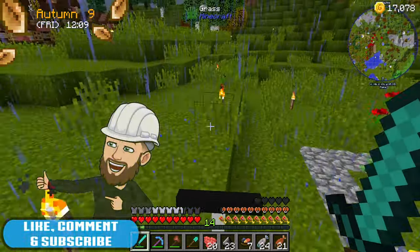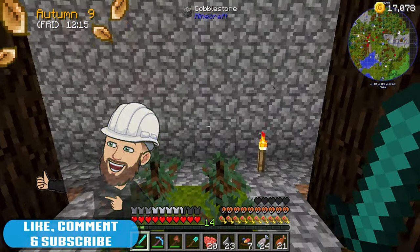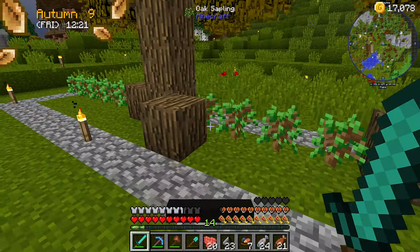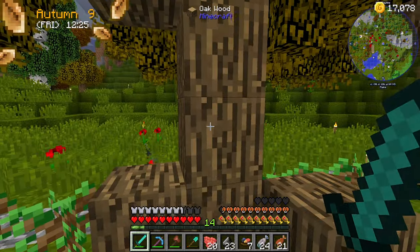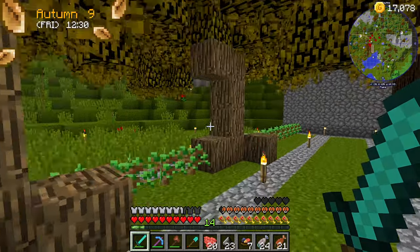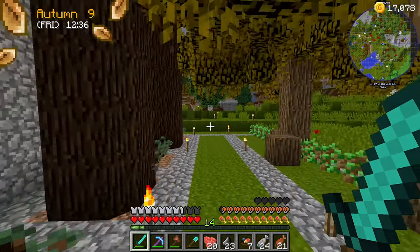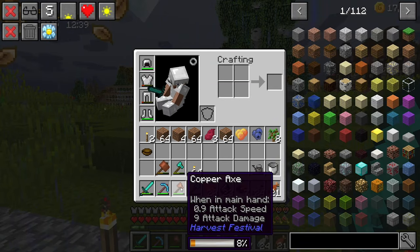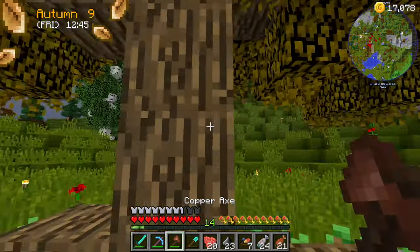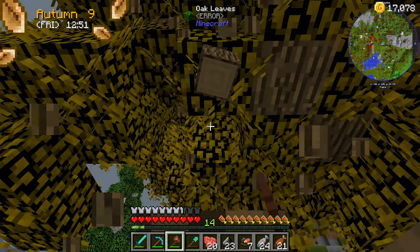We've got some trees here we need to harvest - some have been growing but some aren't. These ones aren't growing because those ones are sort of massive. I wonder if it's the wall that's causing an issue. The copper axe isn't bad but it's not great - it does take a while, but we need to use it to get it to level up.